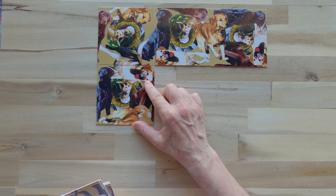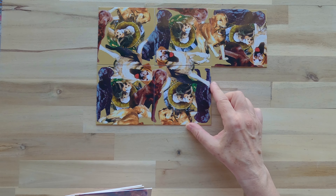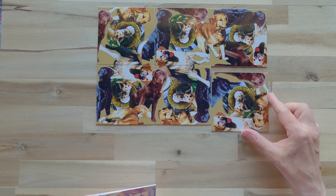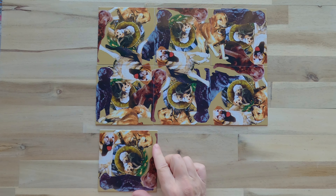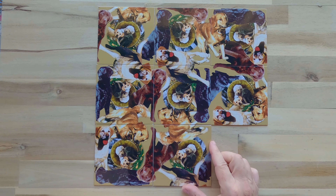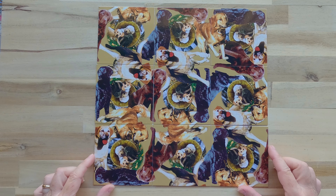The middle row, and finally the last row. And here it is — the solution for Scramble Square Retriever's Edition.